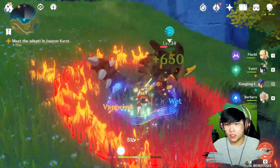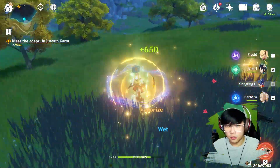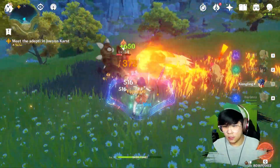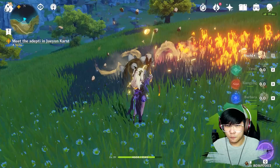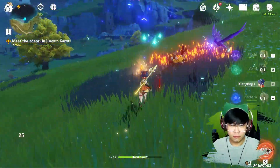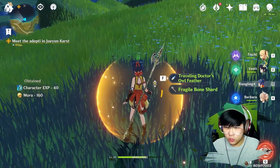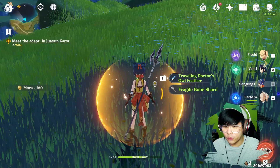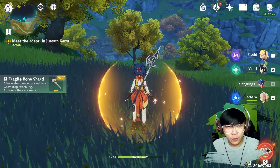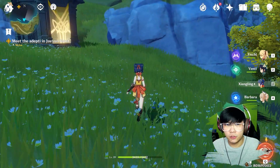He doesn't seem to be too tough. Oh — two of them? He drops things too, so he'll give me some armor. That's pretty easy. So he's gonna drop a fragile bone shot — I think that's the material you guys are gonna be needing. I'm not really sure which weapon is gonna need this, but this is where you get fragile bone shot times 3, which is not bad.